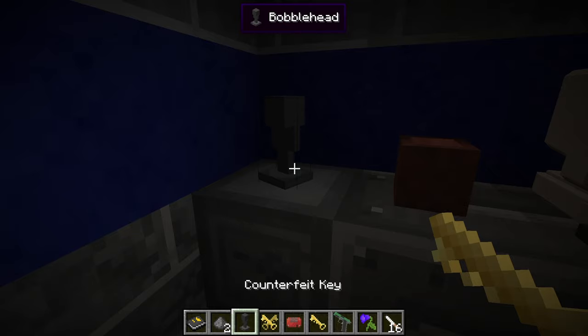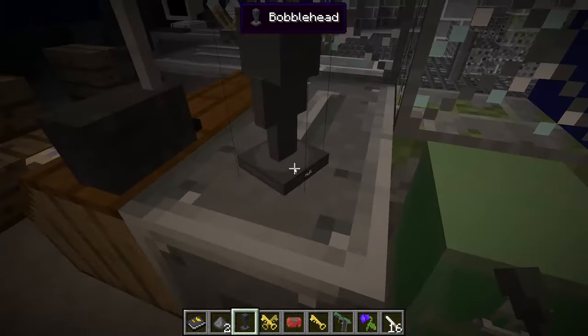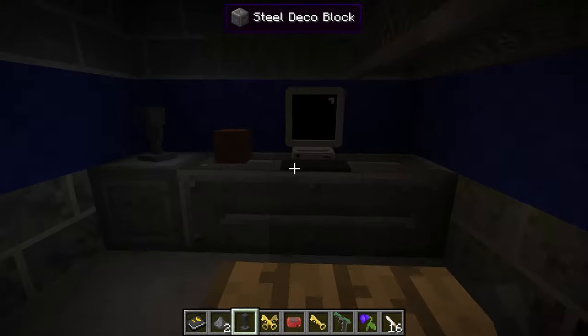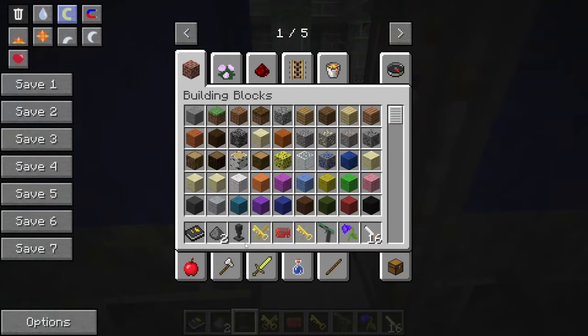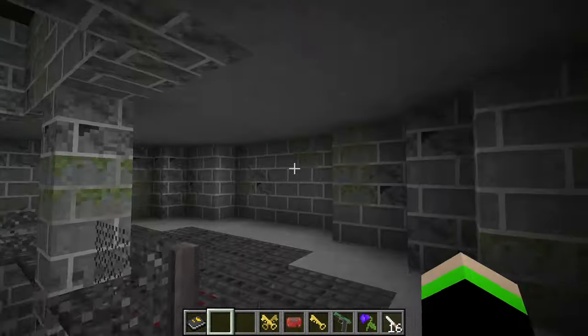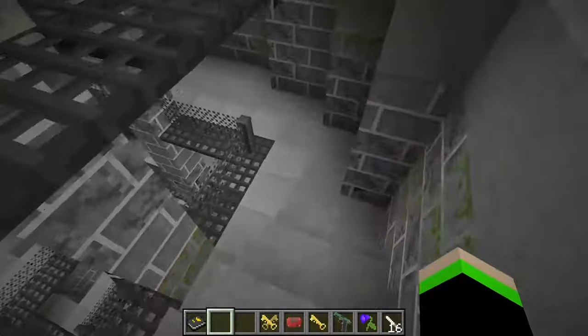This is where we need our first key, which will give us a UAC-45 pistol and a gas mask — pretty nice. We also have a bobblehead, which is not facing the right direction. It is null, which yeah, it's a null. Anyway, let's explore the rest of the facility. We're done with the blue area and heading down to the red area.